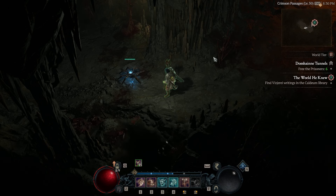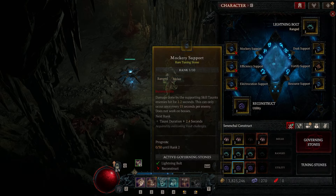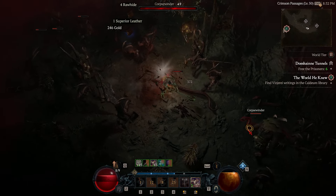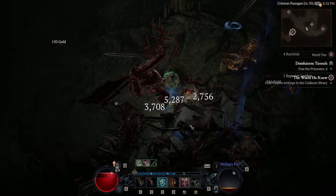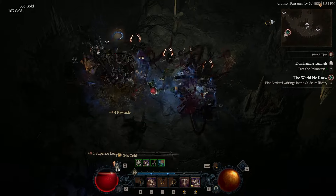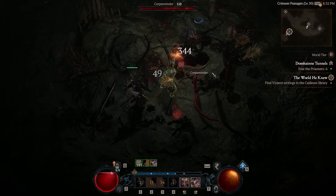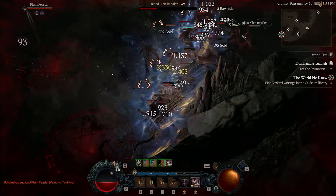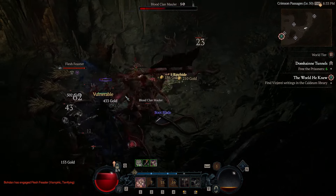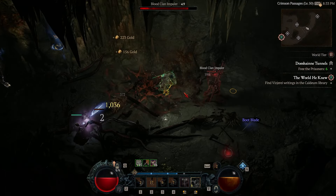Now I'm going to demonstrate wave clear and single target damage in the Dope Tunnels. Again, no sacred armor — all regular World Tier 2 gear and no legendary stones in the Seneschal. Rally up a nice pack, start with Charge, hit Upheaval, keep shouts up, Charge again — this build is so much fun. You're going to enjoy leveling with it.